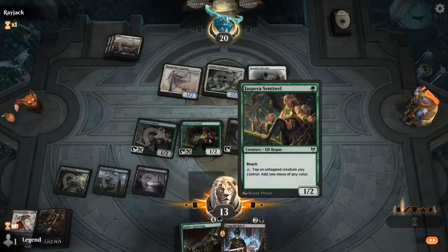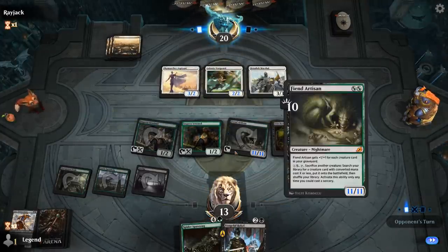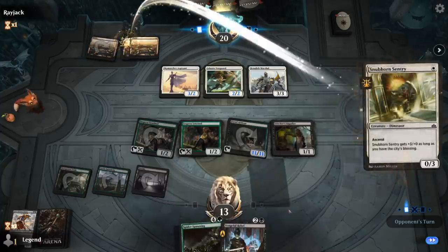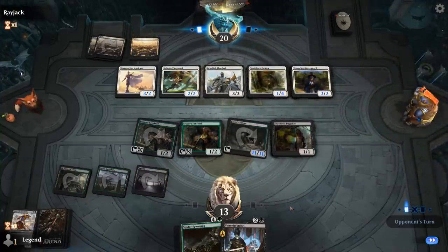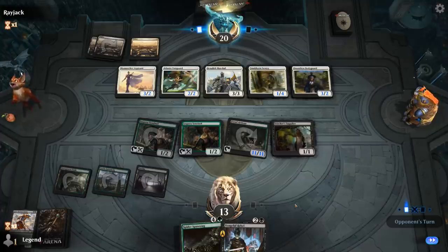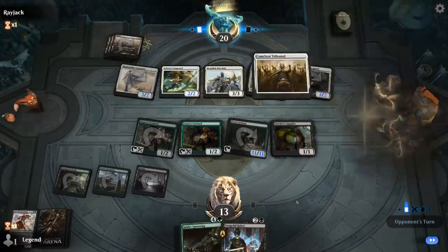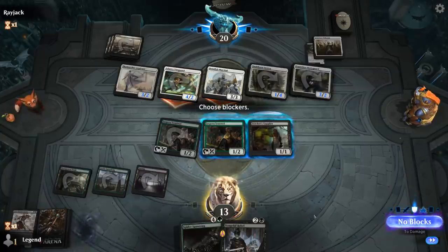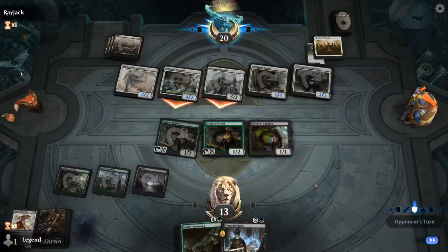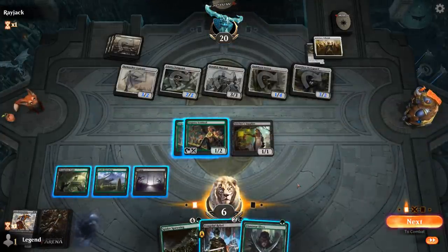While not quite a Llanowar Elves, Sentinel is still useful for a little extra mana early on. We can use Fiend Artisan to keep track of how many creatures we have in the graveyard — we can make 10 spider tokens next turn. Opponent's got two cards in hand — maybe convoking a Loxodon. Nope, it's a Conclave Tribunal going after Fiend Artisan presumably. We'll need a lane for Spider Spawning now. Without Artisan, we don't quite have our engine online.